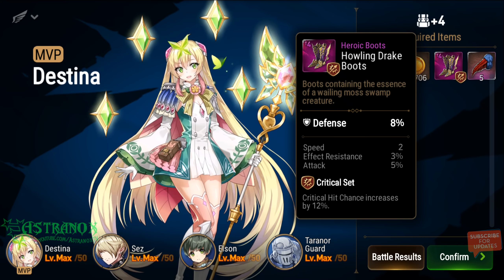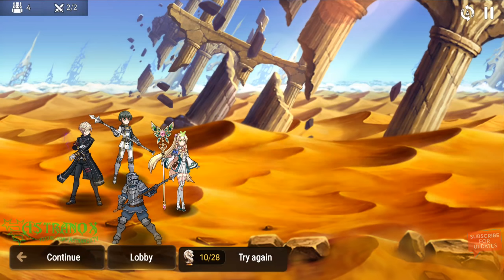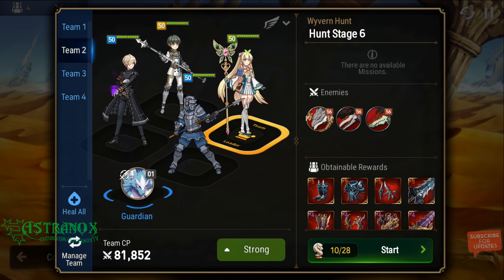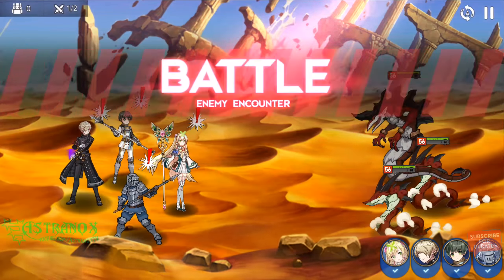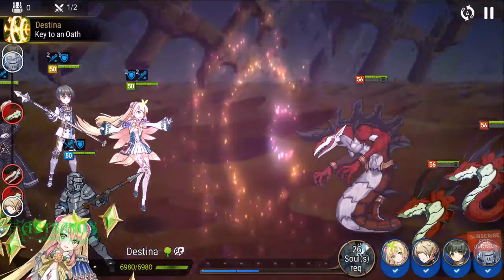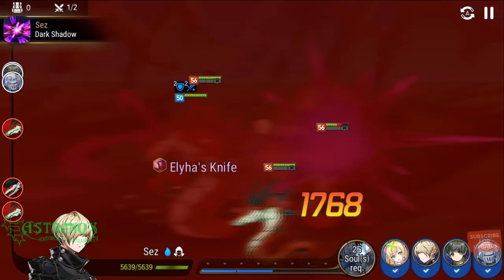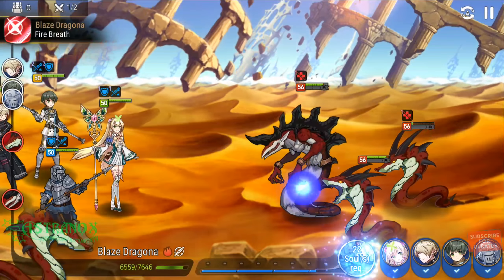Here's a defense tier 4 piece with substats like speed, effect resistance, attack percentage, and defense percentage — all percentage-based, which is usable. Unfortunately you can't lock or sell items directly from the drop screen, but it doesn't matter because the filtering system in this game is amazing. Overall, crafting to me is not worth it right now — I feel crafting is a mid-game activity.